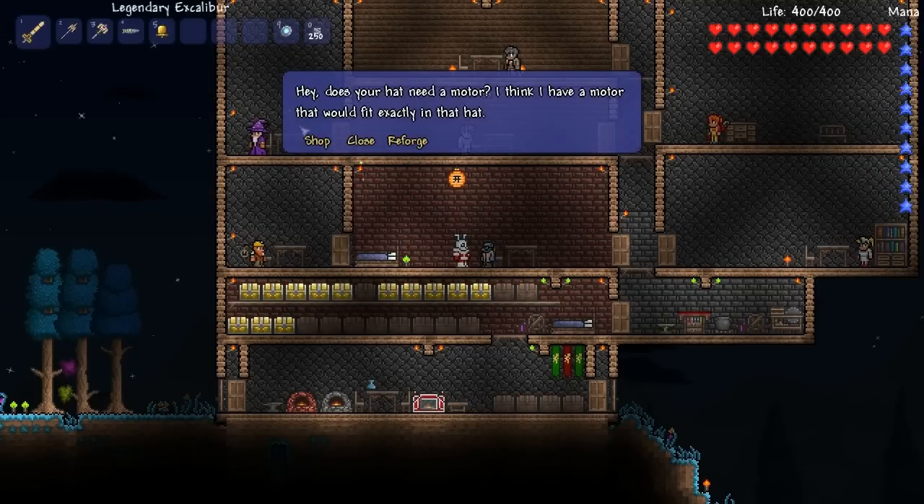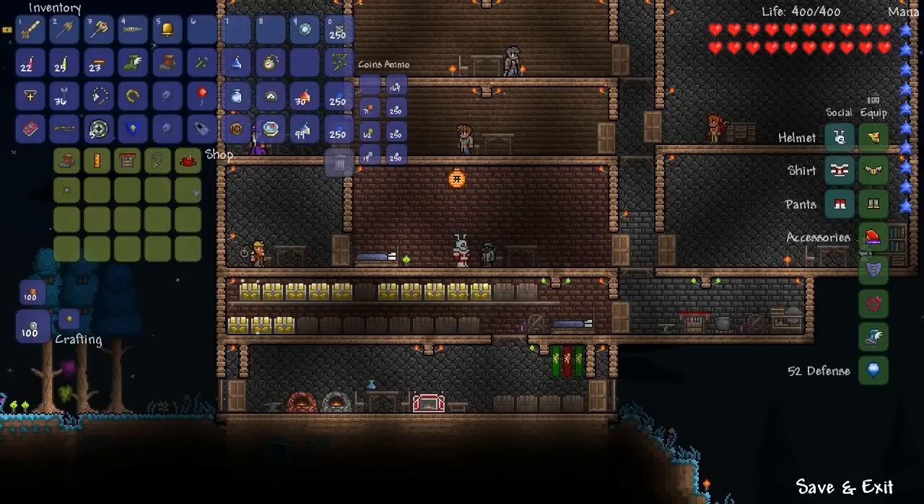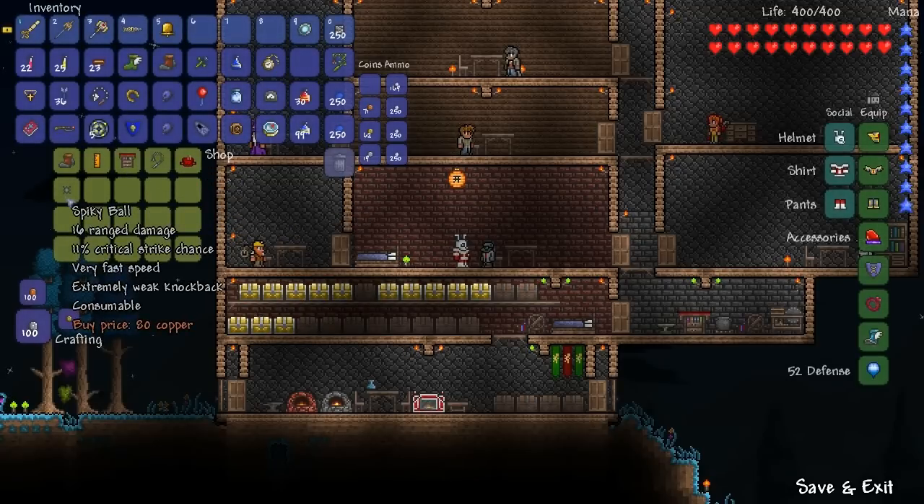The shop — what does he have to purchase? He has rocket boots, ruler, tinkerer's workshop, grappling hook, tool belt, and the spiky ball.